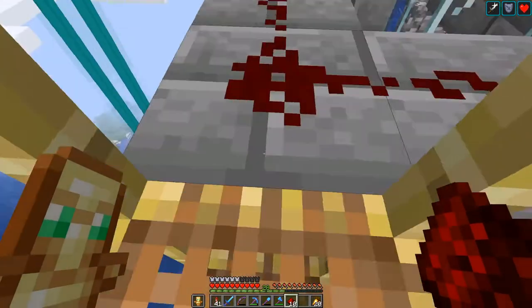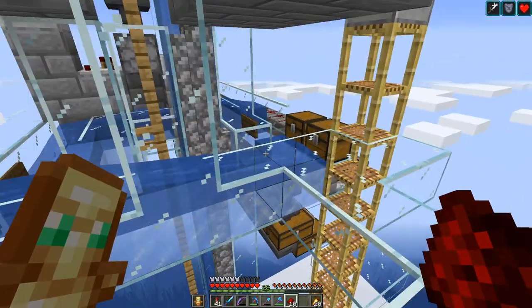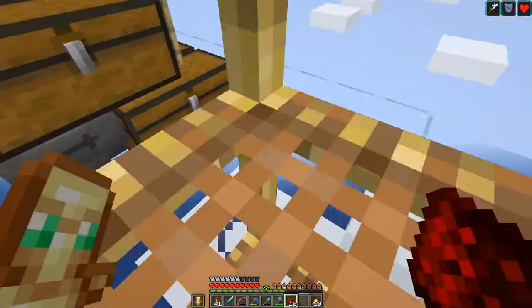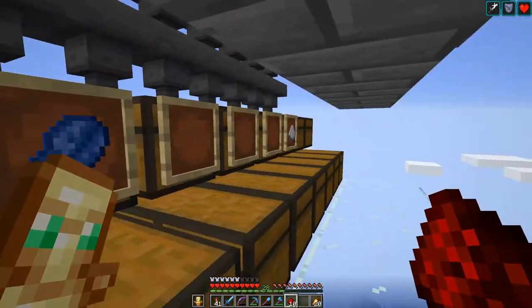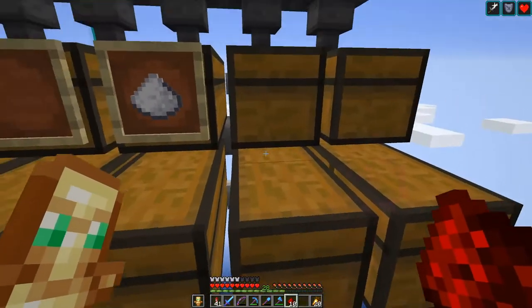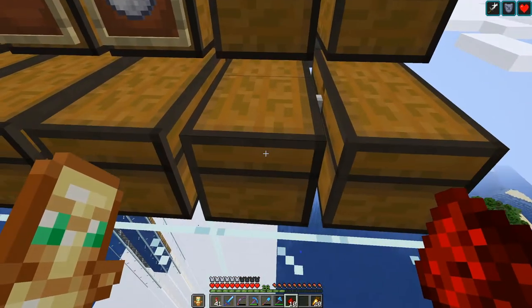which will eventually dispense everything into this water stream and then into the sorter on this side. And currently I do have only eight modules set up and then two double chests here at the end for everything else.